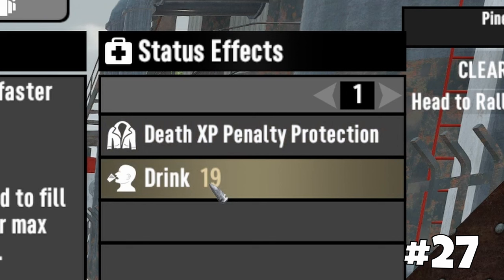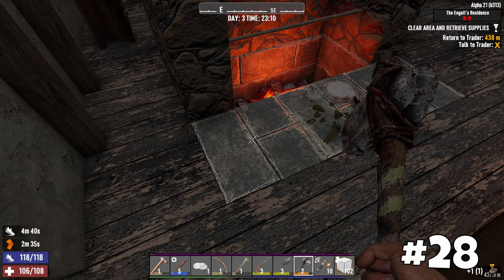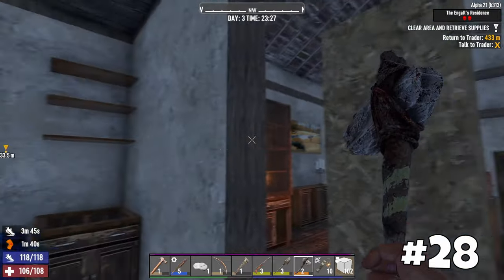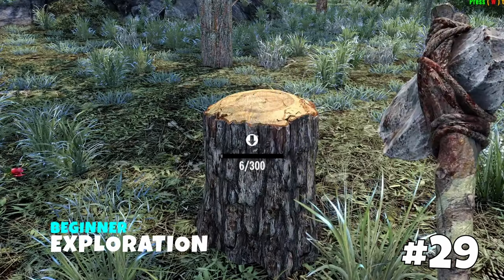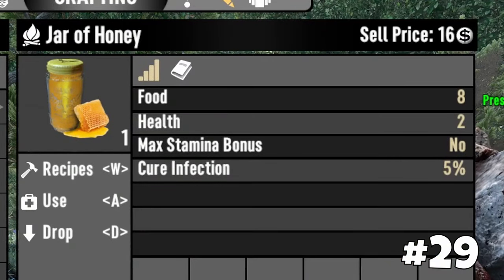Unfortunately, this bonus does not stack with the coffee or beer buffs. In Alpha 21, pots have become a necessity and you can find them in POIs — many have pots lying on tables in the kitchen. While traveling, keep an eye out for tree stumps. If you chop them down with your axe, you have a chance to obtain honey, which can be used as food or to cure a 5% infection.